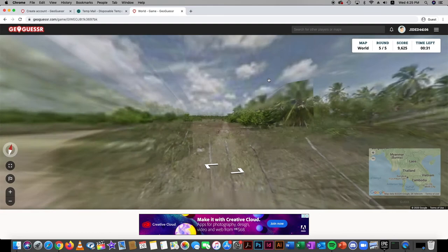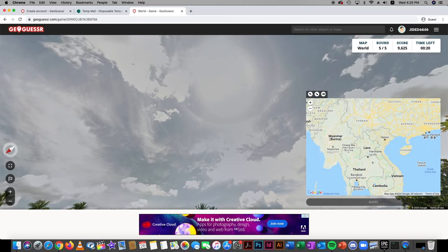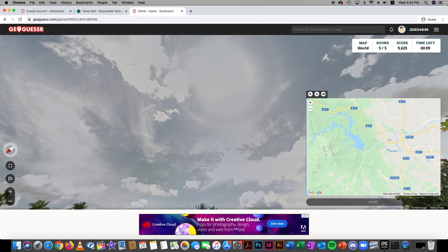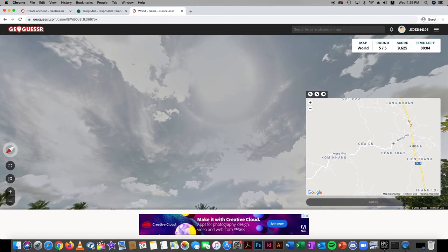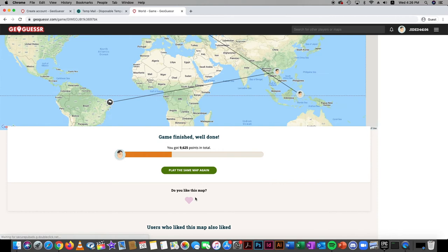It could be Thailand, Vietnam, Laos, or Myanmar. I forgot to check the sun — it's right here, so north Vietnam, maybe near Hanoi but in the jungles somewhere around here. Five seconds — let's just go there. The result: Brazil! You were right about the tropical place. We got 17 kilometers, then 15,000 kilometers. Wait, is it Brazil?